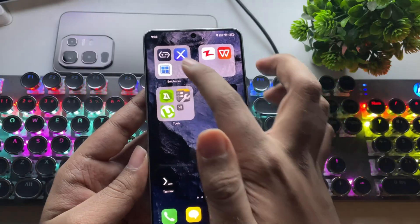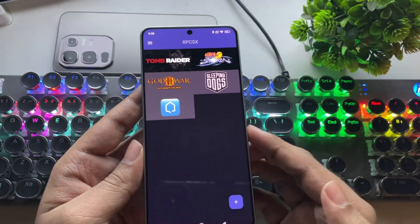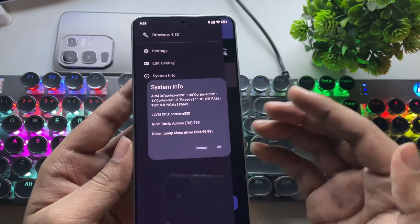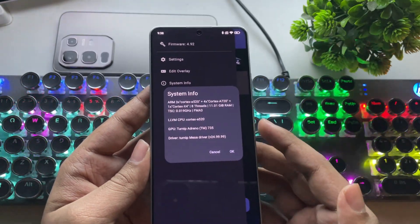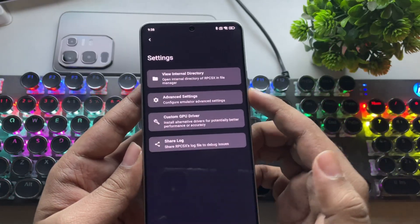As we know, this new emulator carries over almost everything from the RPCS3 Android build, but now it's under the RPCSX developers. I've already installed and set up this emulator on the POCO F6, which is powered by the Snapdragon 8s Gen 3. Let's go into the settings.